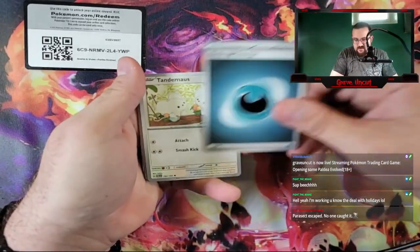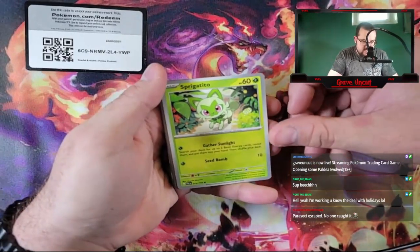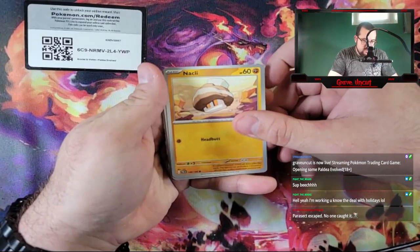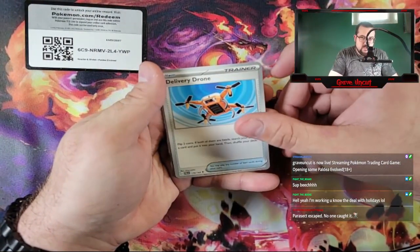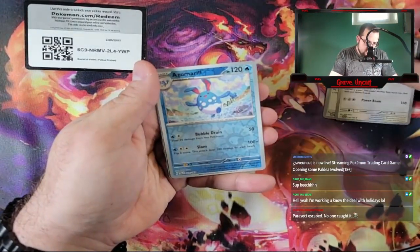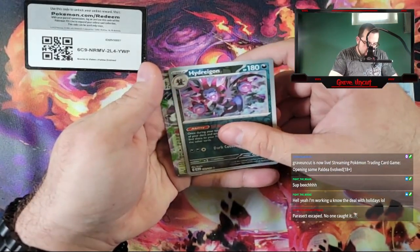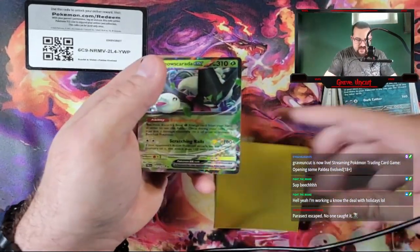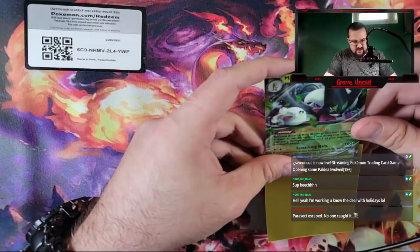Next pack, starting with the Dark Energy. Tandemouse. Sprigatito. Magnemite. Noclby. Quaxwell. Delivery Drone. Delivery Drone. Frigibax. Azumarill Reverse, going into a Hydreigon Reverse, going into a Meoscarada EX. Still going on with the EXs. Got the two starters so far — Skeletridge and Meoscarada.